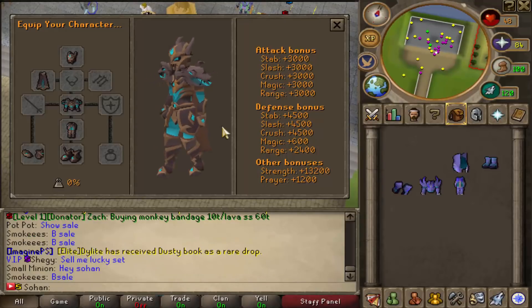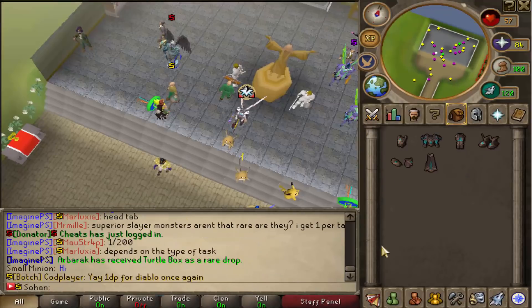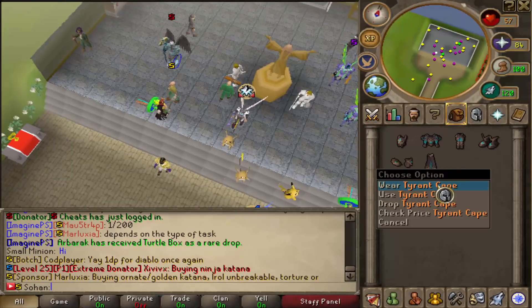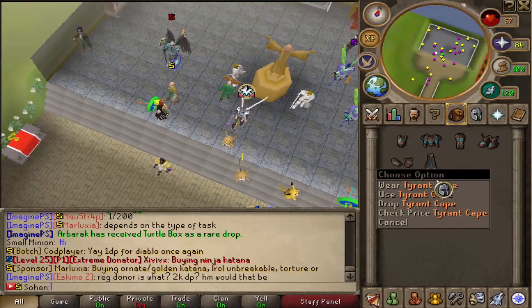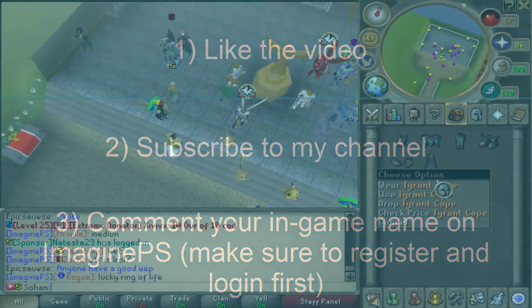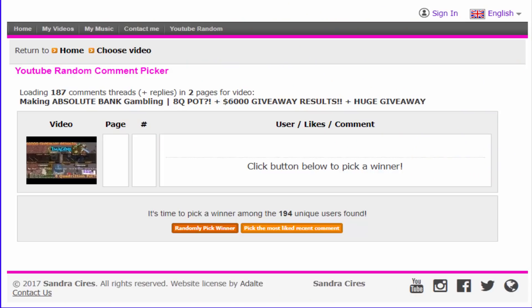Just before I pick the winners of the donation mystery boxes from last video, I'm actually going to be giving away this Tyrant set to one of you — it's worth 200, so that's a lot of money. To enter the giveaway, all you have to do is like the video, subscribe to my channel, and comment your in-game name on Imagine PS. Make sure you actually register and log in first before commenting your name, otherwise someone could take your account name.